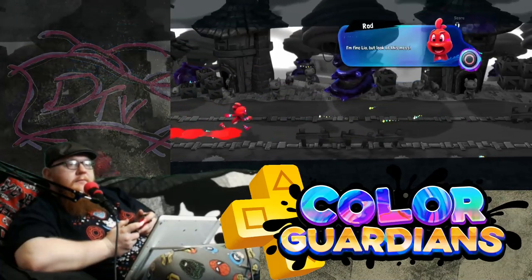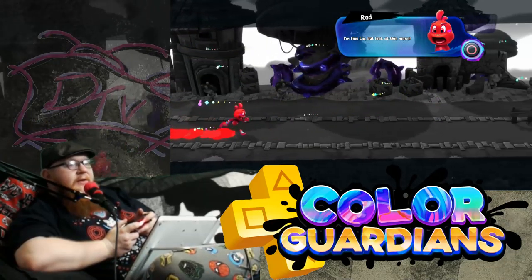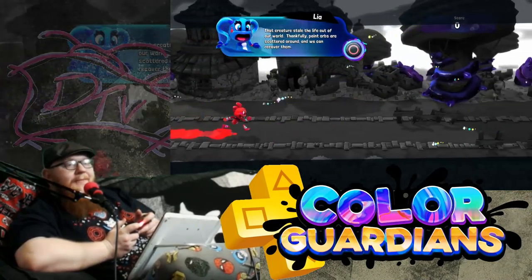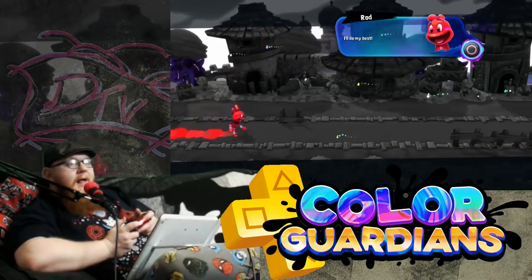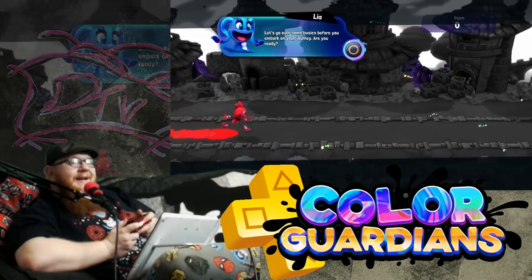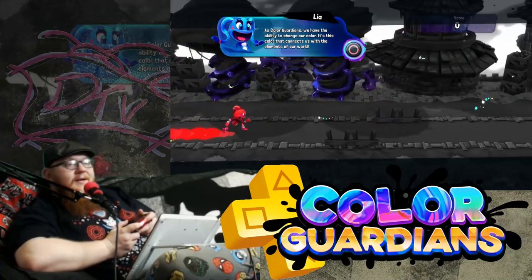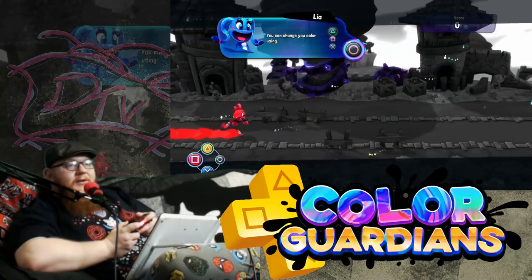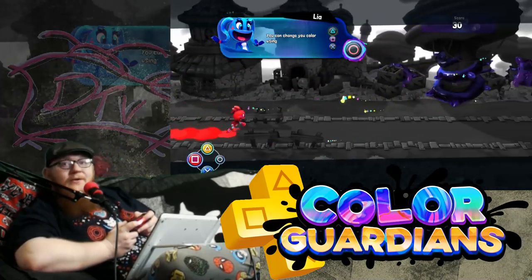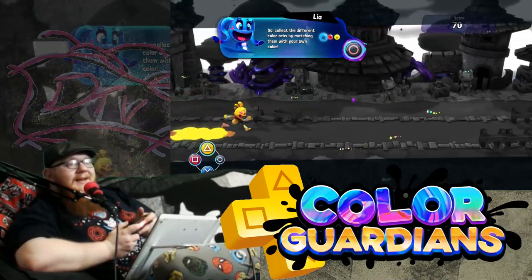So Rod and Leah. As Color Guardians, we have the ability to change our color — it's this color that connects us with the elements of our world. You can change color using triangle, square, and X. I don't know what those mean, but they apparently do all of our buttons for us. So change the color and pick the ones we need.